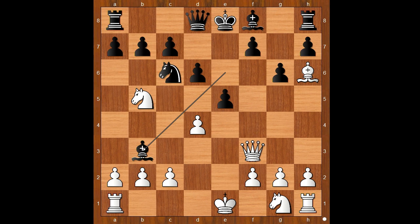Queen to f3. Bishop takes on b3. Would you recapture with the a-pawn or c-pawn, or what would you do? Comfort Stitch played Bishop takes Bishop — the best move. If a takes on b3, then Bishop takes on h6. Back to our game. Bishop takes Bishop on f8.